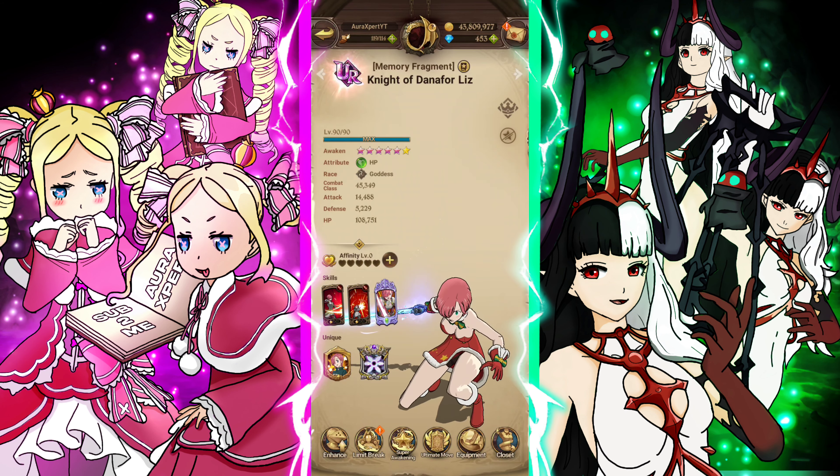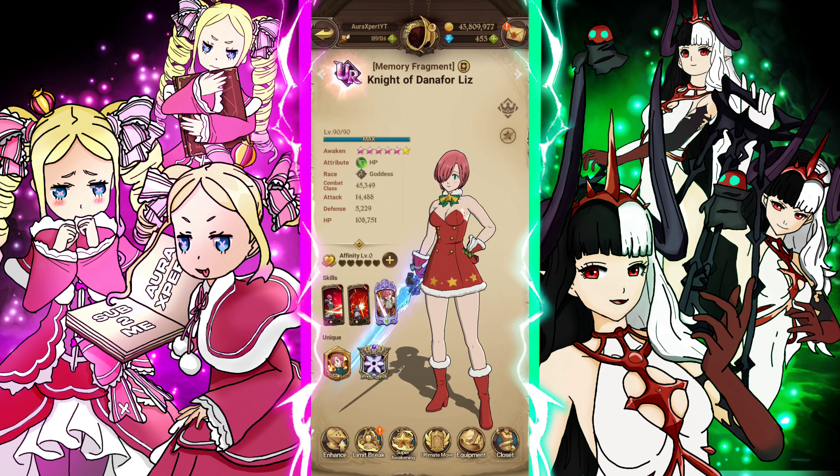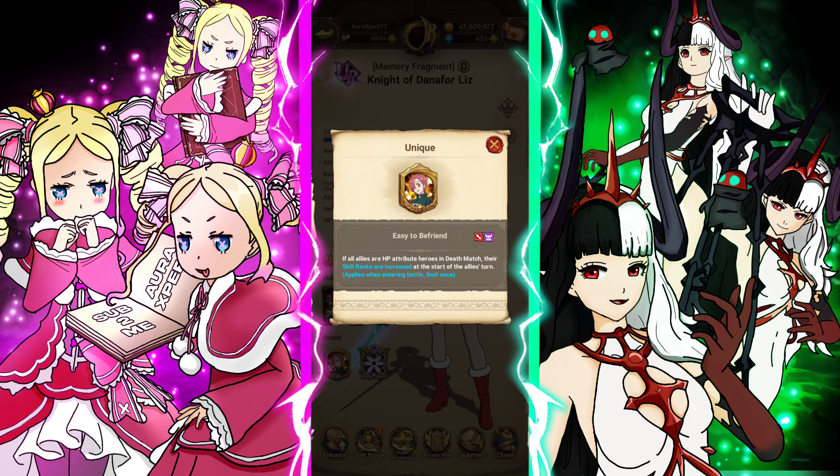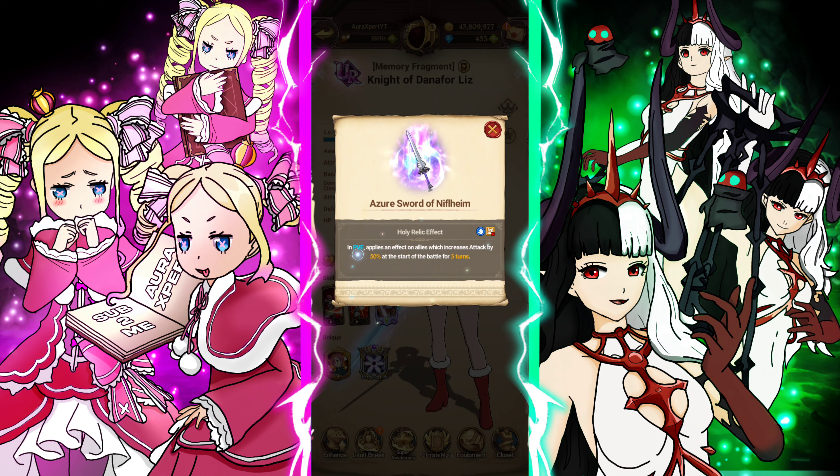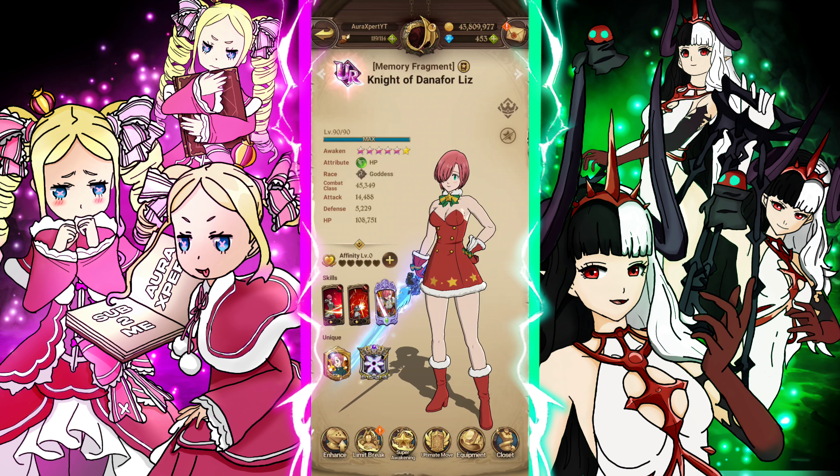Moving on to Green Liz — she is deathmatch-oriented. She has her whole thing where if everyone's green, she gets the skill rank up at the beginning of the game. Deathmatch is a PvE activity, so they're also going to get this 50% attack boost. Beautiful.